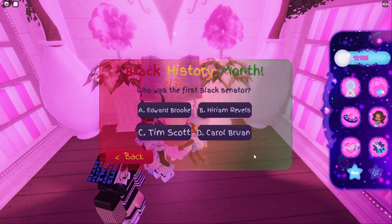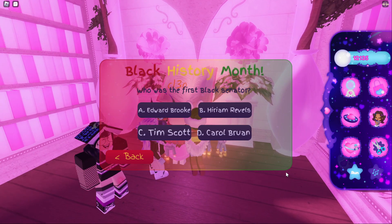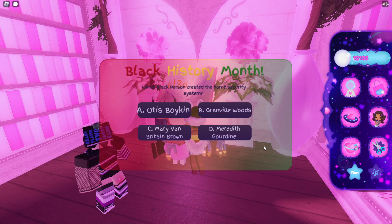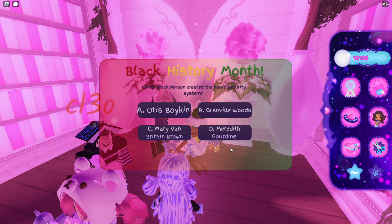Once you go all the way to the end, the quest starts. The first question is: who was the first Black senator? The answer is Hiram Revels. Which Black person created the home security system? The answer is Mary Van Brittan Brown.